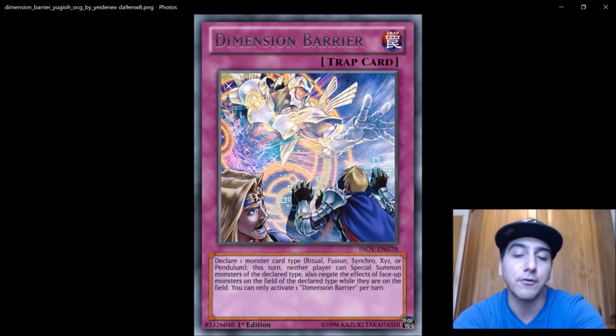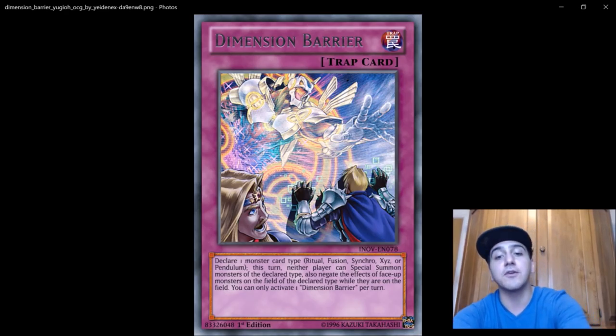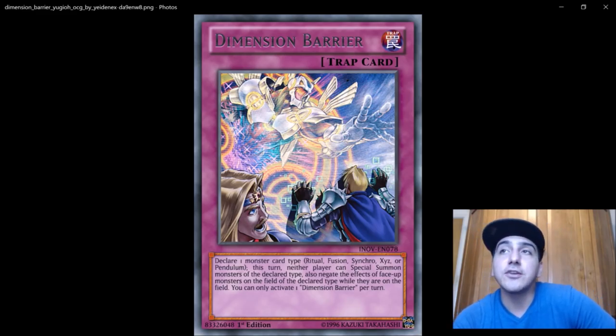Let's read the card for those who don't know what it does: declare one monster card type — ritual, fusion, synchro, xyz, or pendulum. This turn, neither player can special summon monsters of the declared type. Also, negate the effects of all face-up monsters on the field of the declared type while they are on the field. You can only activate one Dimensional Barrier per turn.